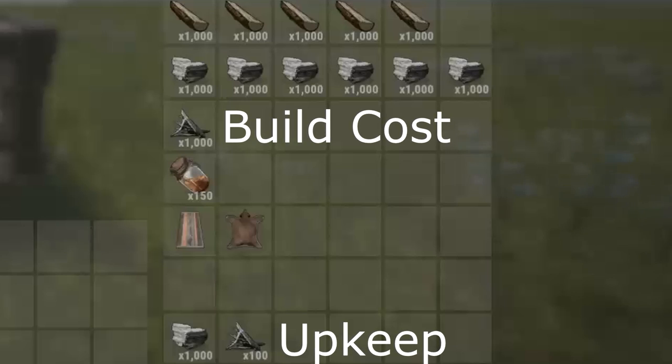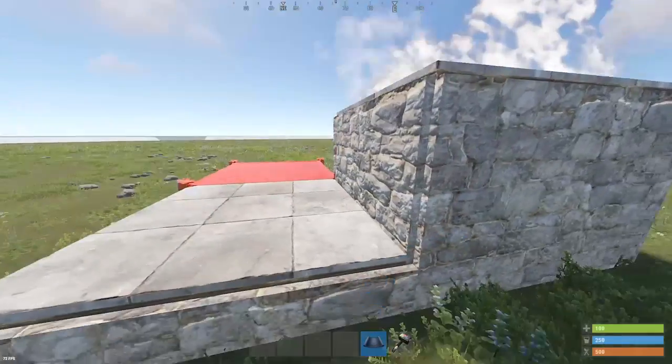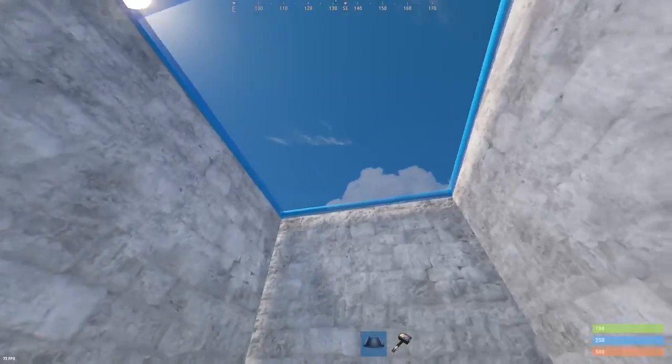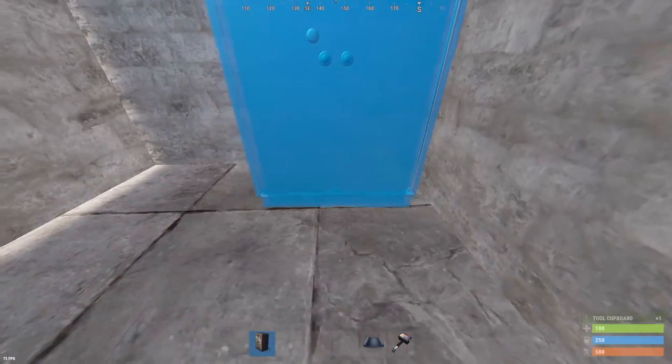Here's the build cost and the upkeep for the 2x1 starter. If you're struggling to get that row of stone, you could start off with this 1x1 design. The only thing you would have to remember is the lower foundation should be upgraded so nobody can destroy the twig.